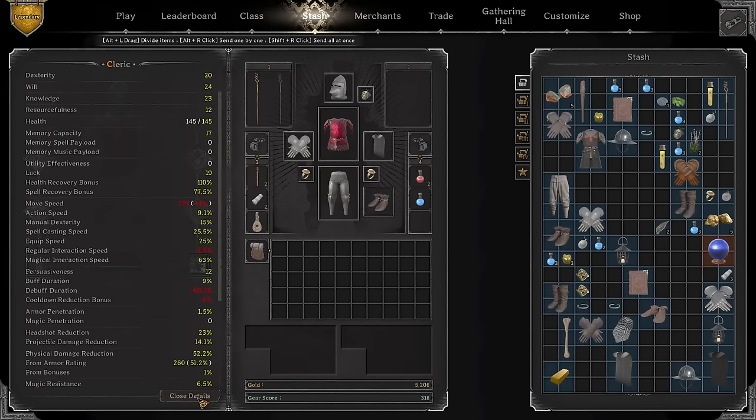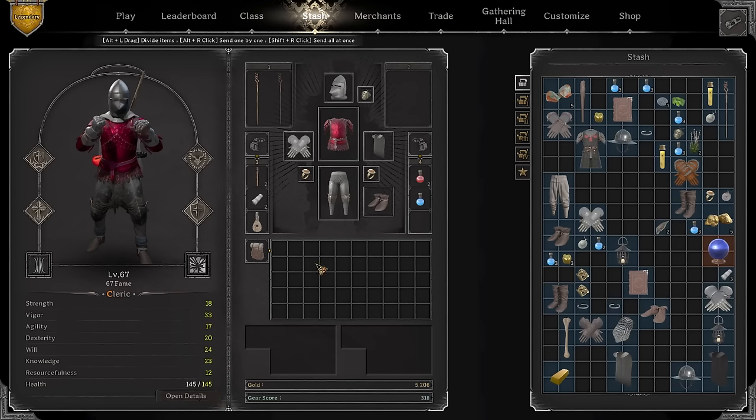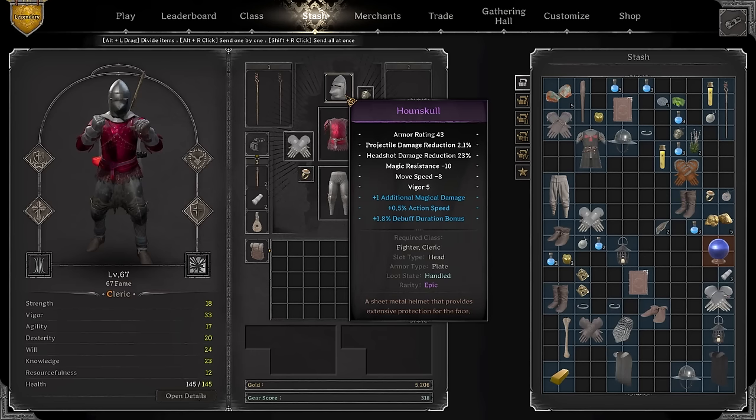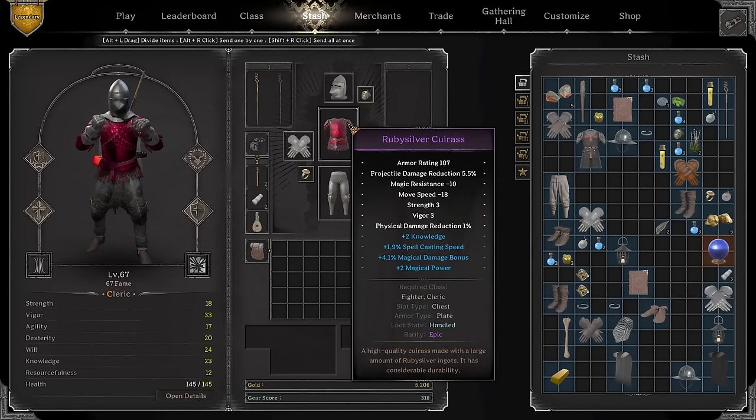In today's video we're gonna be playing on a fairly slow cleric with a decent chunk of physical damage reduction and a decent chunk of health. When you have a lot of PDR it makes this build pretty damn good. I've been having a blast playing with this class. The build I have currently is slightly under 3000 gold - let me show you what I bought.